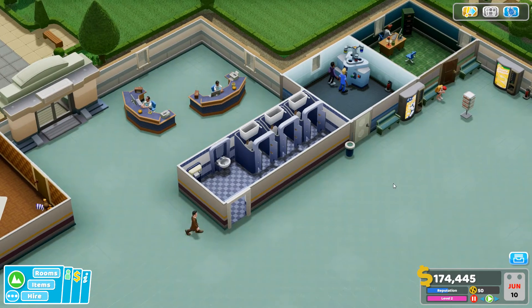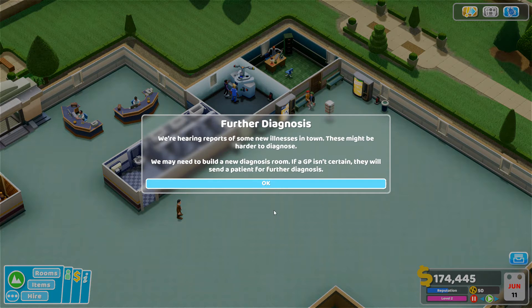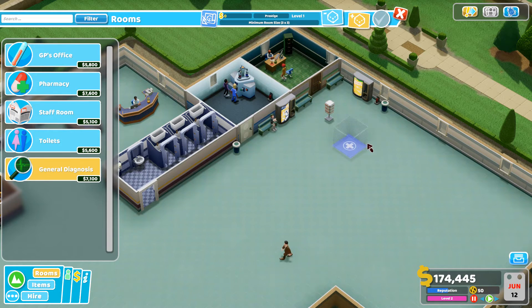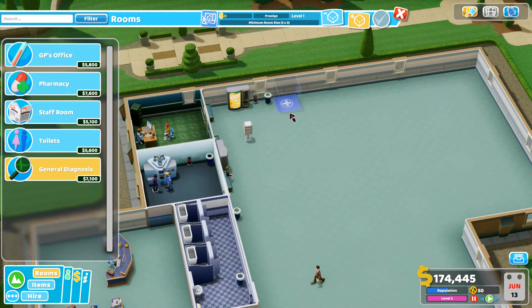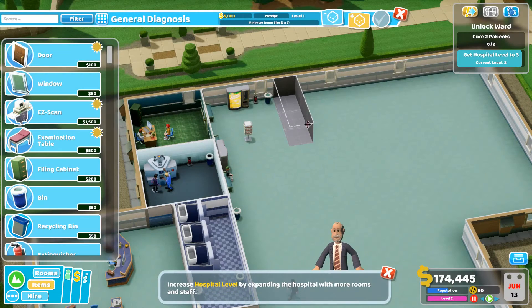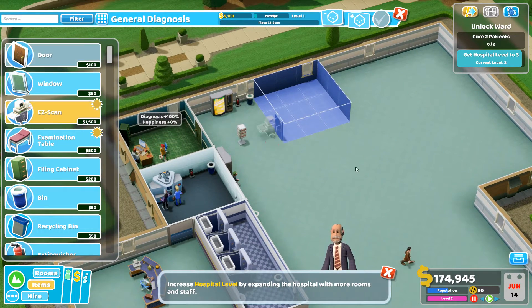We're hearing reports of new illnesses that might be harder to diagnose, so we may need a new diagnostics room. If a GP isn't certain, they'll send the patient for further diagnosis. General Diagnosis unlocked! We also get a hospital level notification — a larger hospital attracts more patients, but busier hospitals may need more GP offices and staff. Look out for queue warnings above rooms.